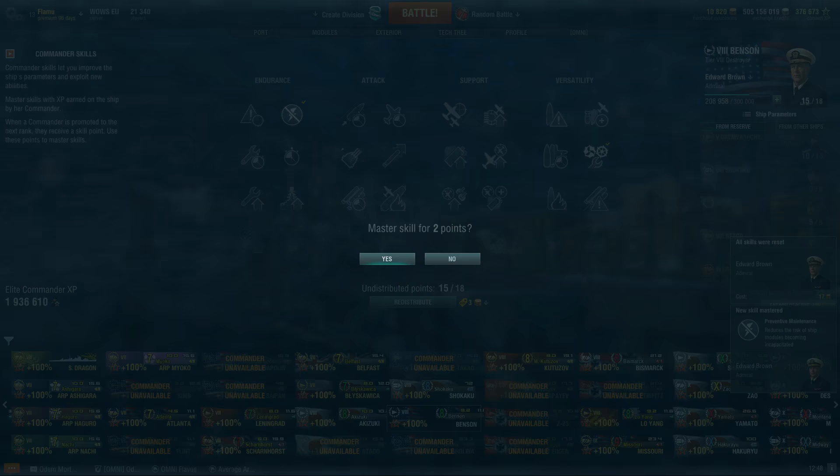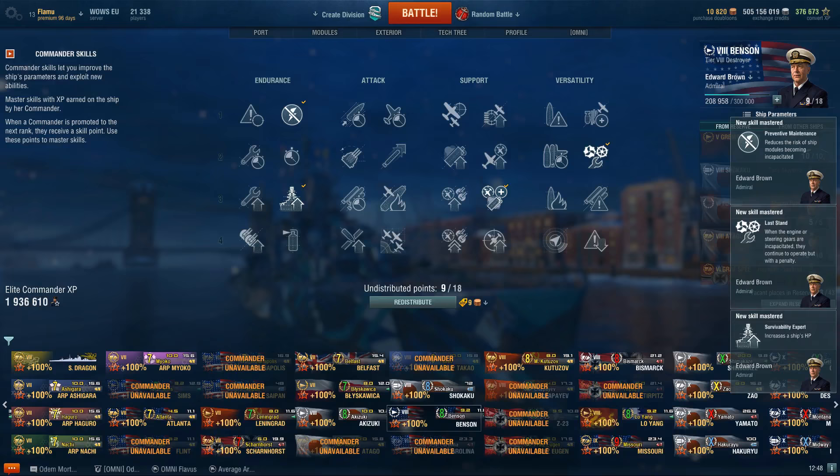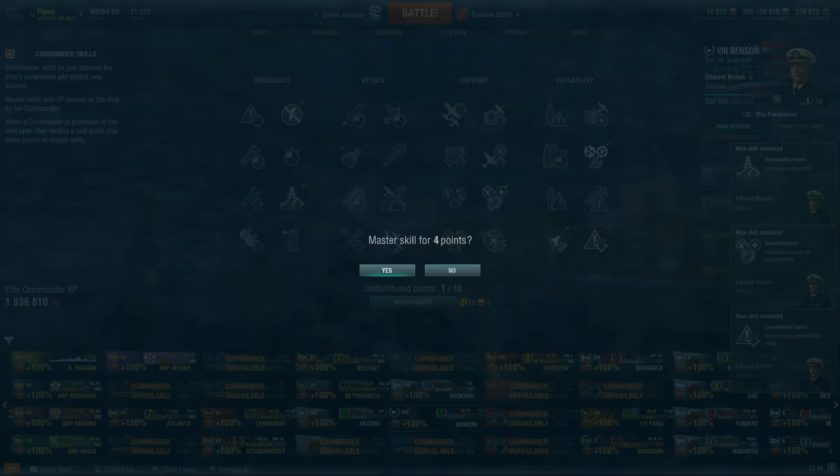There is no point running both RPF and Vigilance on the same ship, because the whole idea of running RPF is that you don't need Vigilance — it points towards the closest targets, which is where the torpedoes will be coming from.